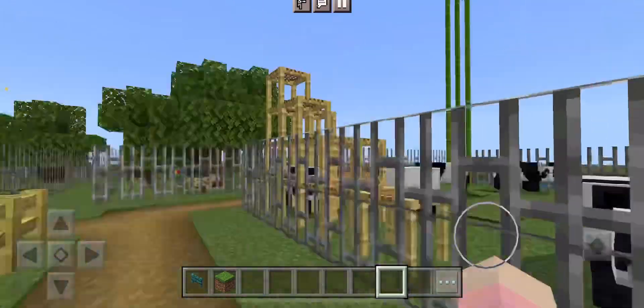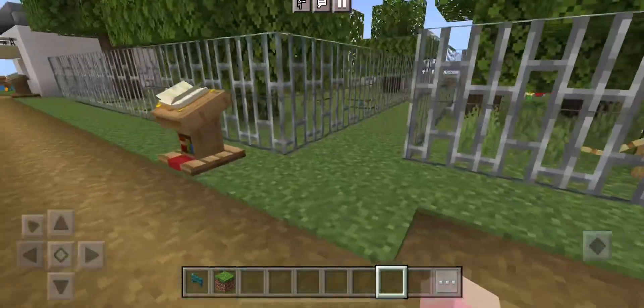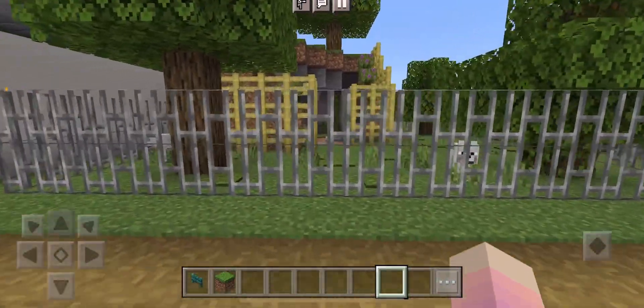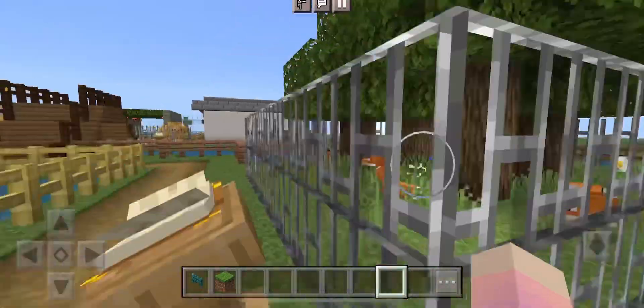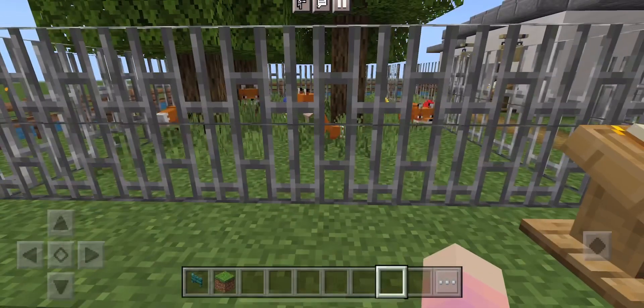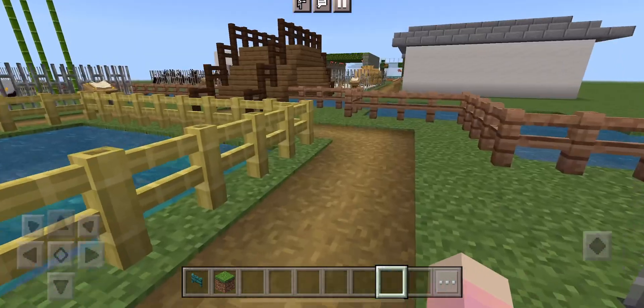I'm not gonna go hunt them down because it's hard. We have some ocelots, and dogs which all have different names — there's Moonlight, Sky, Hyler, Snowy, and Luna. And in here we have foxes which also all have names: Blaze, Cherry Blossom, Peach, Tangerine, Mango, and Firefly.